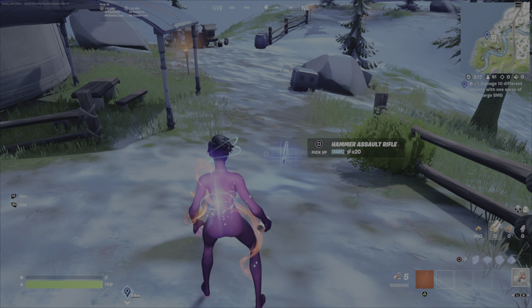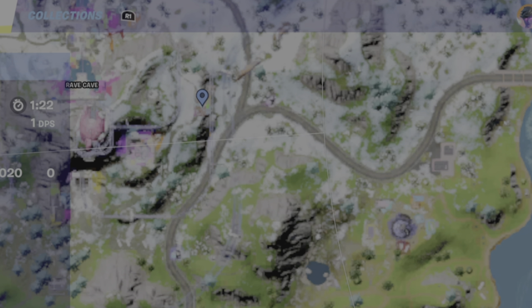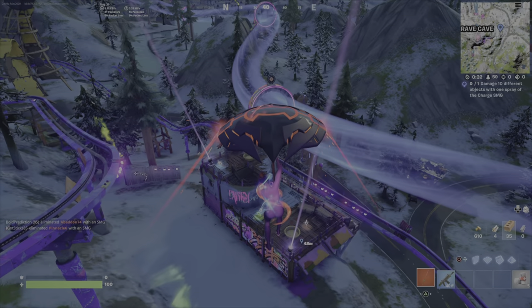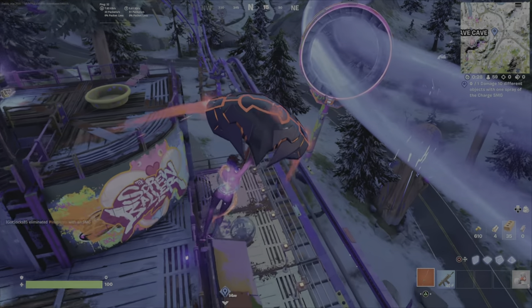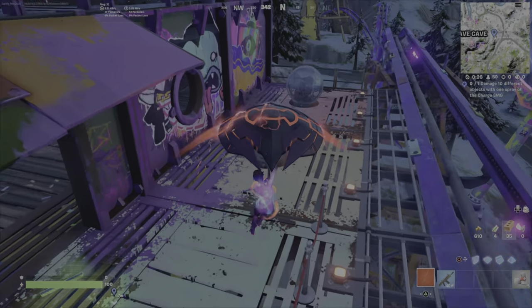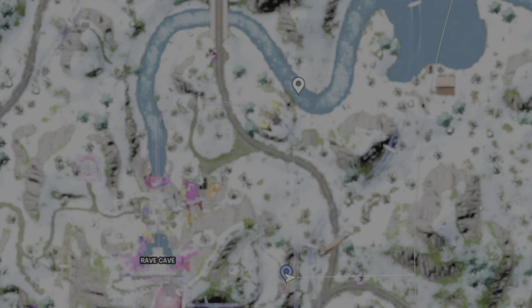You can do this right from here if you want. Head over for the challenge: travel in a baller while on the water. Head over to the Rave Cave. If you came from where I just did, use the rift at the outpost and rift over to the Rave Cave. At that location right there, it's a baller station. There are two ballers here at the very beginning of every match, so it's good to do this one early. Head into this baller, hop on the track, and it's going to take you this way naturally.